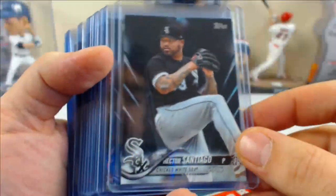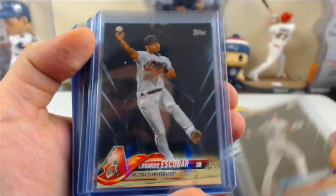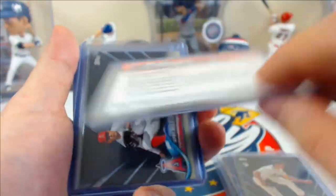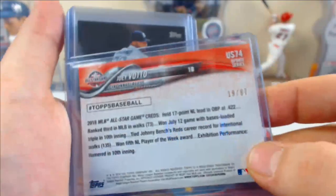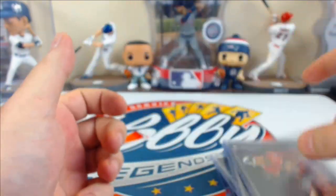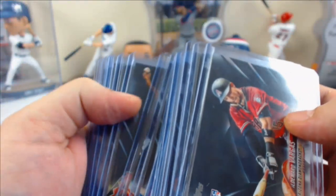Black parallels numbered to 67: Santiago, Tauchman, Kashner, Altuve, Fires, Wilson Contreras, Eduardo Escobar, Yadier Molina, Charlie Blackman, Jesse Biddle, Ohtani rookie debut 20 of 67, Marte, Kiner-Falefa, Freeman, Joey Votto jersey number 19 of 67, Liriano, Ryder Jones, Matt Duffy, Chris Archer, Ildemar Vargas. Exactly 2 per case on these jumbo boxes.